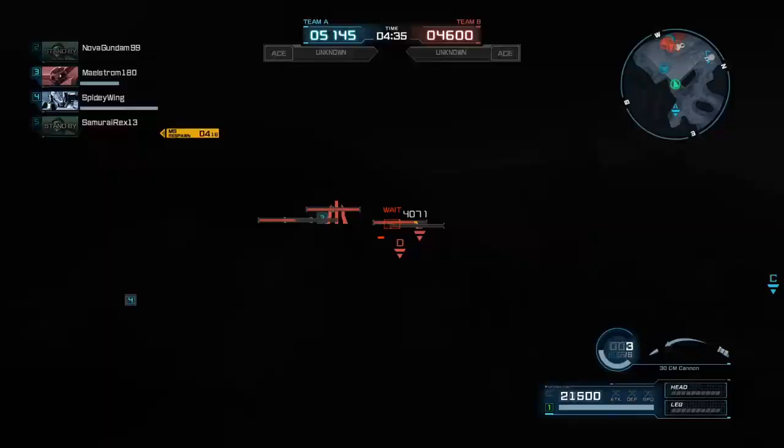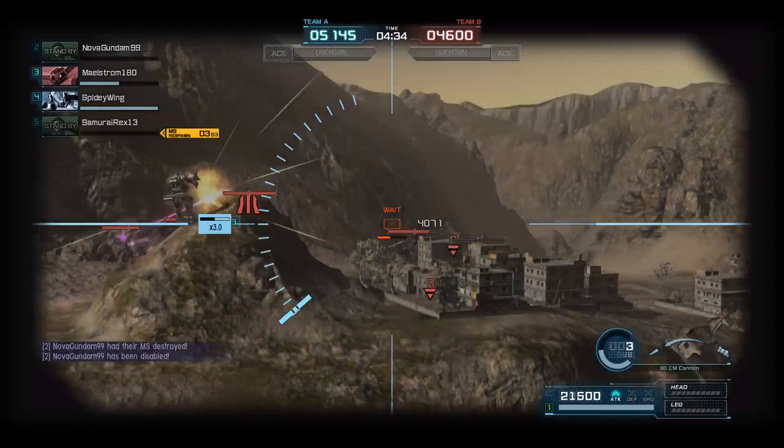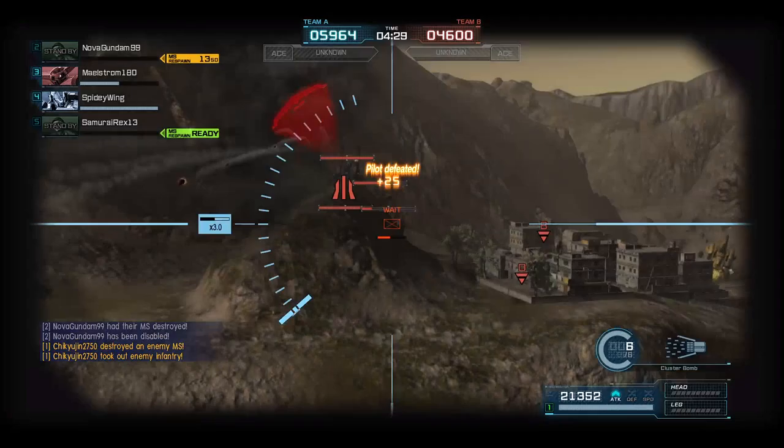We've got a minute and a half until ace is selected — this is an ace round. Ace is worth triple points to kill, and their kills and assists are worth triple points. The winning formula is to keep your ace alive and keep the enemy ace dead.